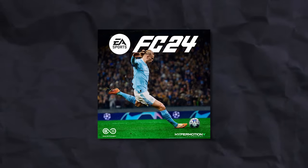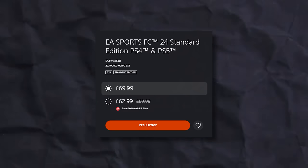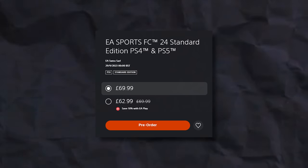Standard Edition is releasing on the 29th of September and it's priced at £69.99. This depends on which country you are in — I'm from the United Kingdom so it's in British pounds. It is possible to reduce this price, and there are a couple of methods to reduce it by 10%, 20%, or even a little bit extra, which we will cover.